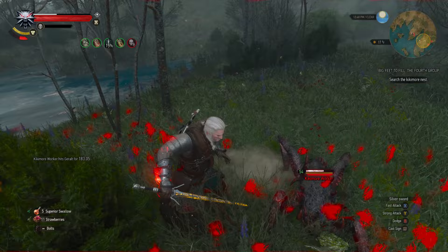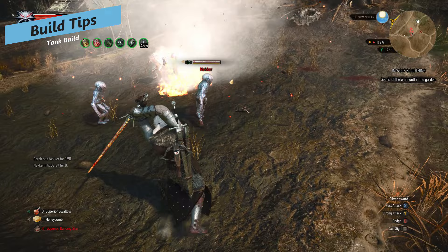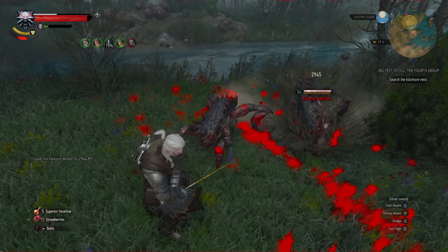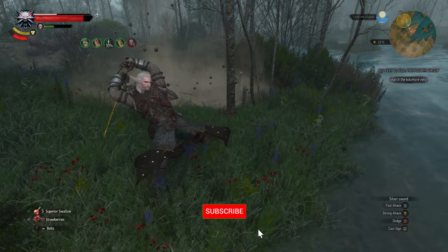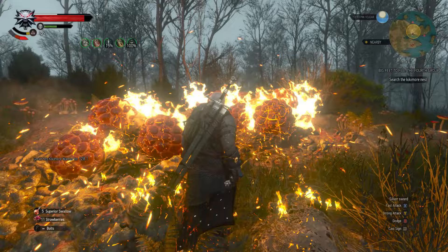Some build tips: bombs are great for this build because strong attacks have such a slow animation — it's very easy to get surrounded and get stuck in a loop of getting attacked. When you are actually taking damage you'll always get a brief stagger, and when surrounded you can get stuck in that stagger animation. Bombs really help with that — you can set enemies on fire or prevent them from attacking with Northern Wind for a period of time. You also get passive buffs to bomb damage in general because we're using the alchemy skills.